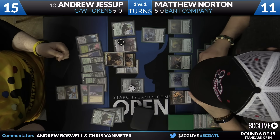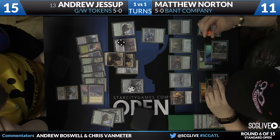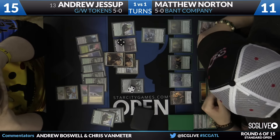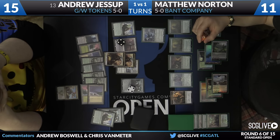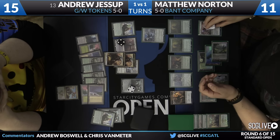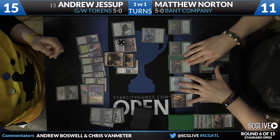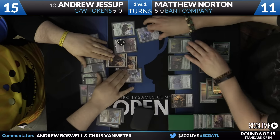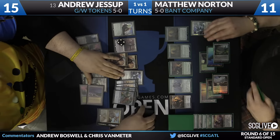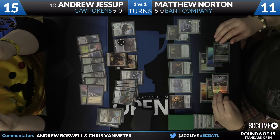Dromoka's Command is going to fight the Hangerback Walker against the Eldrazi Displacer. He's going to put a counter on the Eldrazi Displacer and then fight it so that his Hangerback will actually die. This way Andrew's going to get a bunch of tokens — which is kind of relevant because his Avacyn's going to flip, and he'll be able to flip Ormendahl with those tokens. Andrew actually navigated this perfectly. So both Avacyns are going to flip, meaning that even the Sylvan Advocates are going to die.